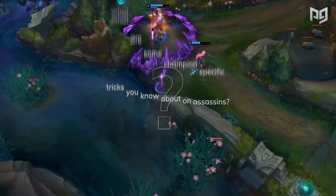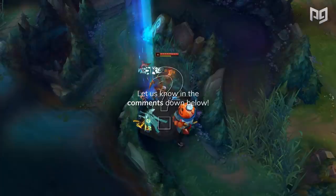When playing Fizz, one way to make landing your ultimate easier is to queue through a minion first to close the distance between you and your opponent.